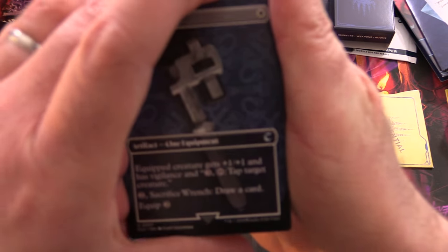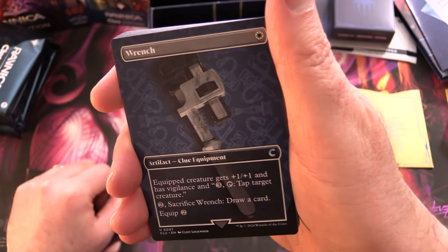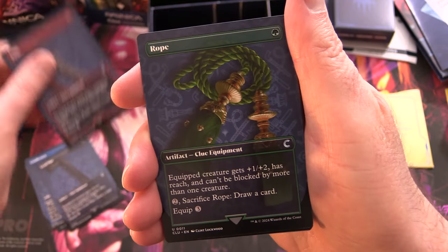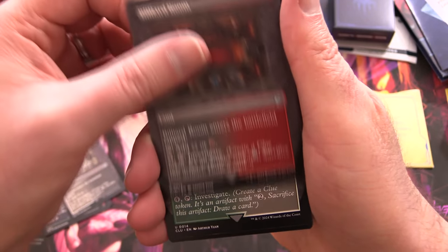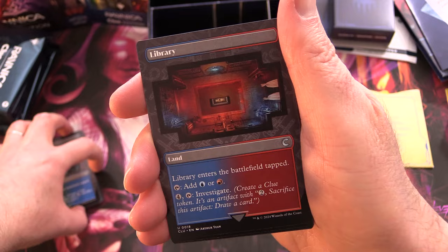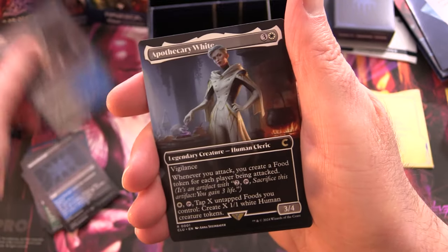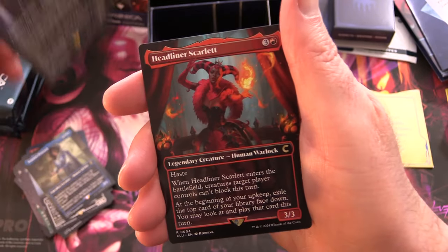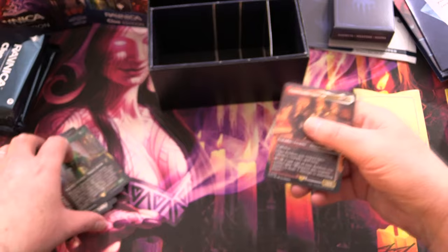You hand out the rest to the players and then you've got to figure out who the murderer is. We'll start with the weapons: wrench, candlestick, lead pipe, knife, and rope — with unique artwork for this set. Rooms include the ballroom, billiard room, conservatory, dining room, hall, kitchen, library, lounge, secret passage, and study. Suspects are Apothecary White, Senator Peacock, Mastermind Plum, Headliner Scarlet, Emissary Green, and Commander Mustard.